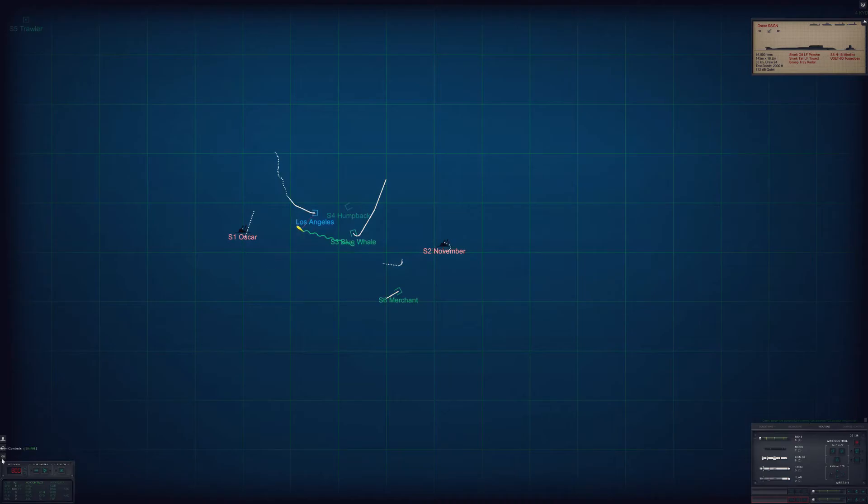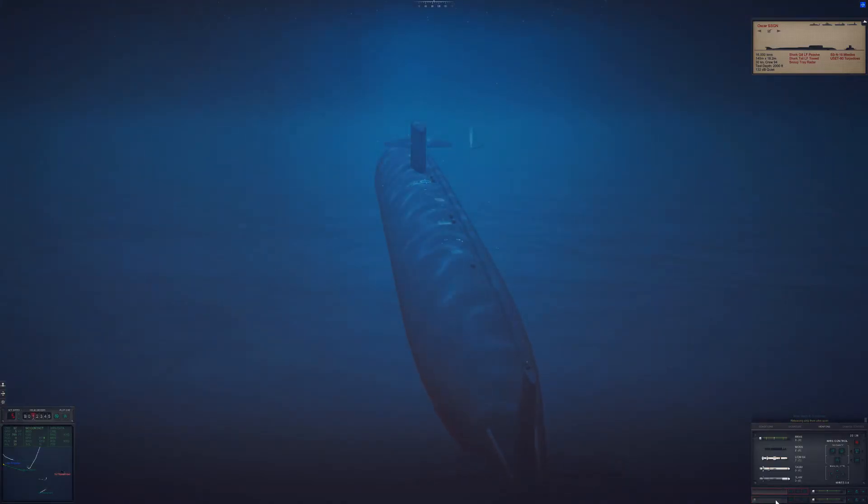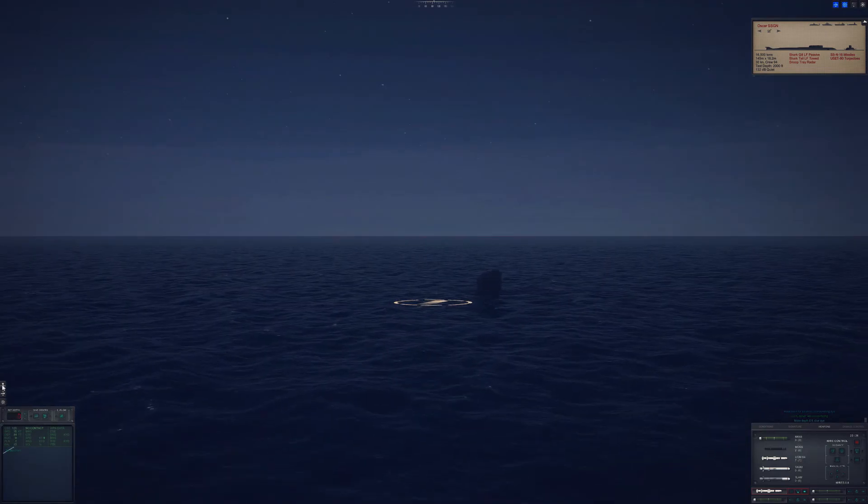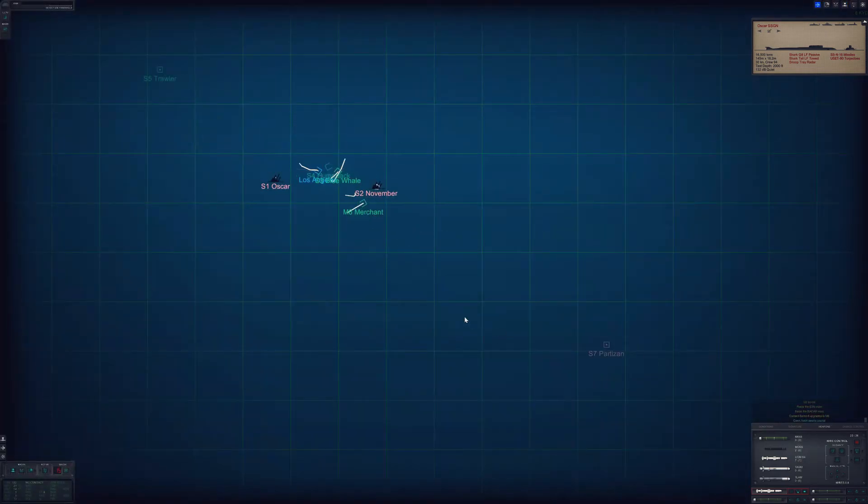Now that all detected submarine contacts are sunk, we will re-verify the surface ships and their flags. If any are from the Soviet Union or flying their flag, we will strike them as well. To do this we will surface the ship and raise our periscope, ESM mast, radar mast, and begin searching with active sonar.